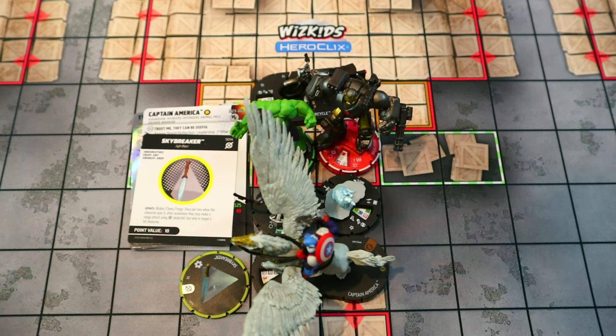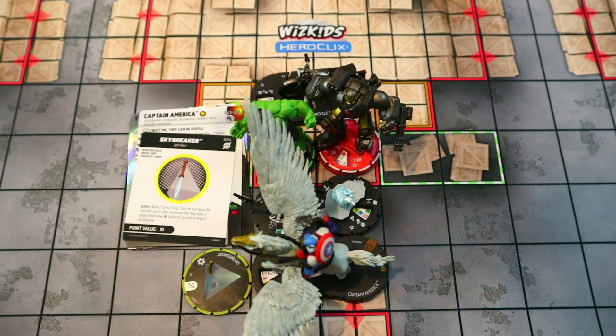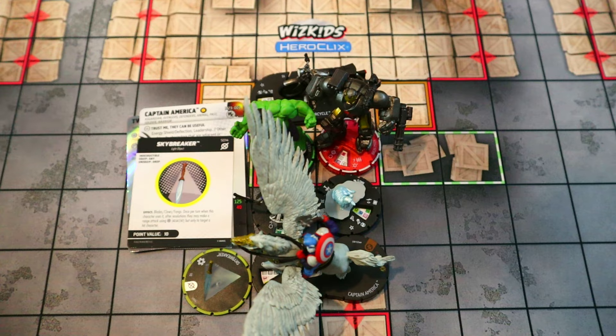You could potentially have Bats run up next to him and get Enhancement off to do four damage — I probably wouldn't, I'd keep Bats in the back, but it is a possibility during a game. Captain America with Skybreaker is able to do a ton of damage to a single target, pretty much wiping out anything you need in one go.